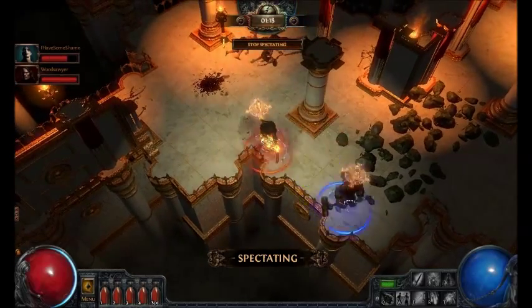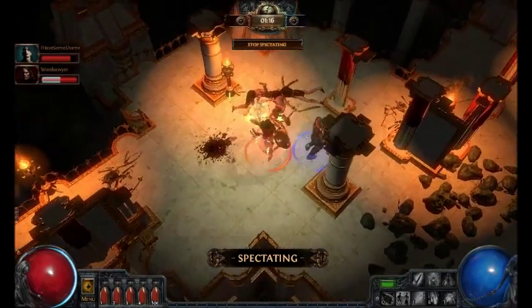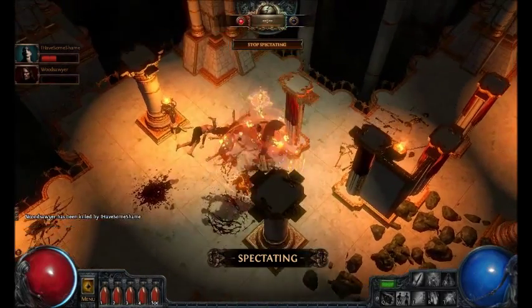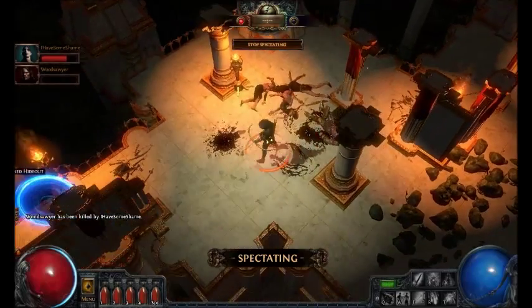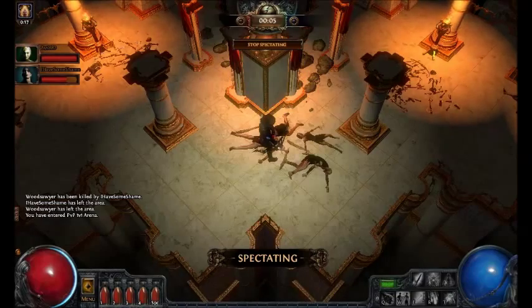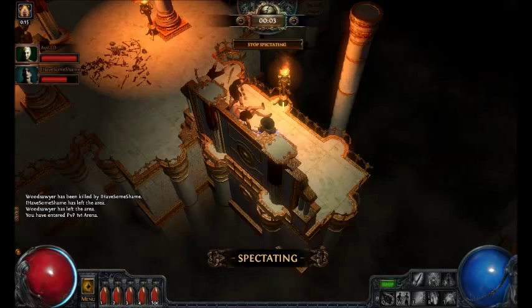Phygar has a facebreaker weapon swap, which is also really crazy and it does insane damage. This is such an awesome build — very unique. You probably won't see any other build like this.